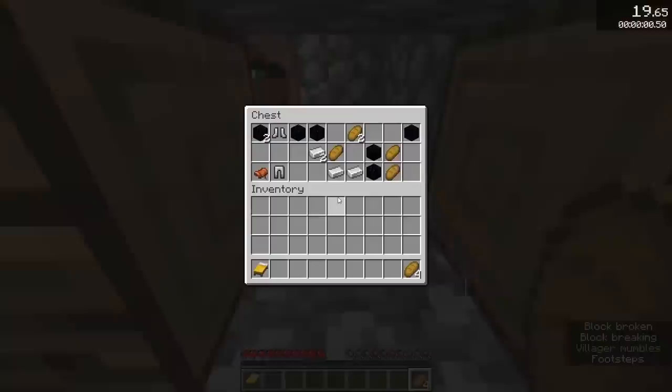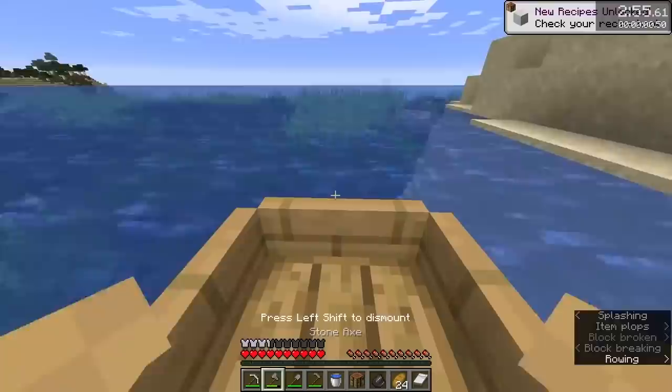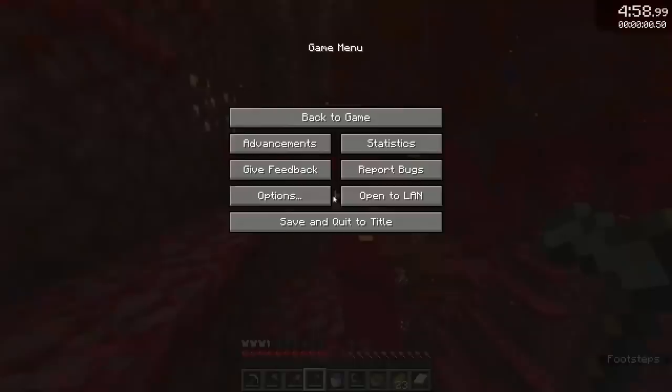It all started when he loaded into a world with a nearby village. A blacksmith chest gave him 7 obsidian and 4 iron, and after killing the iron golem, he had 8. After exiting the village with food, beds, and tools, he was off to find a lava pool — unfortunately, this search took a bit of time, and at 4 minutes and 50 seconds, he was able to enter the nether.